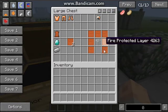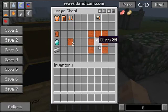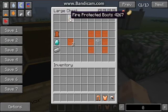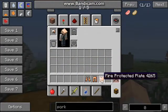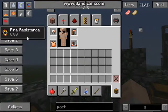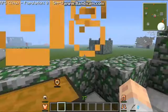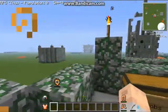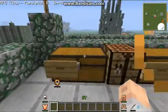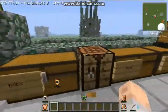For the helmet, you need seven of these plates with glass in the middle, because you can see how it has that little glass right there. When you put this on, you earn a potion effect — you get fire resistance, which is really, really helpful in the new dimension it adds.